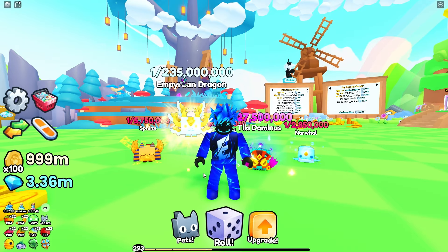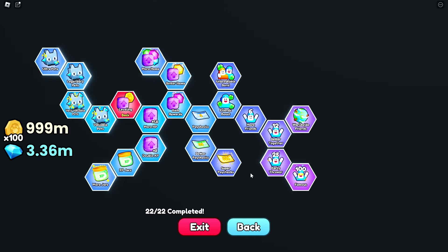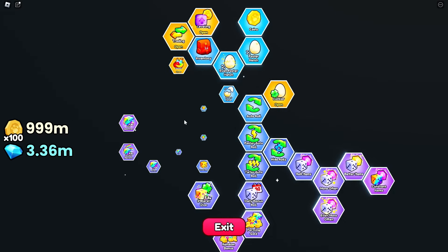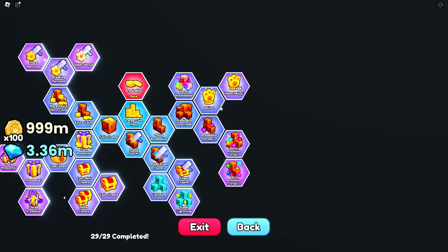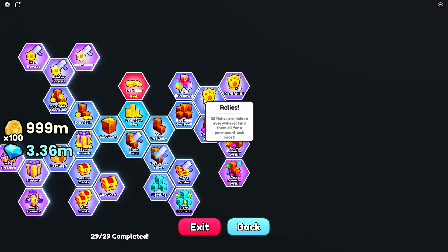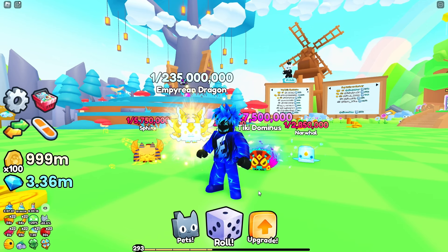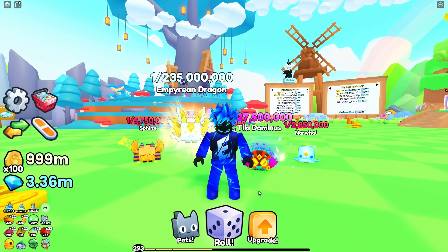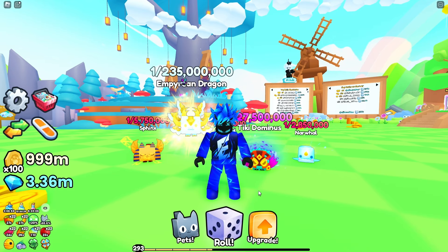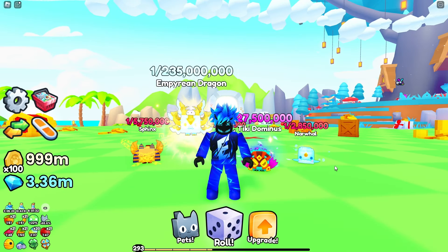We also have relics in the game that give you a great boost, especially if you claim them all. If you head over to the breakable section, you'll see these relics. Each relic you collect gives you a permanent luck boost every single time, and you can collect up to 50. If you need help finding all the relic locations because they are very tricky, I have a video on my channel — it'll be in the description below or the top right corner.